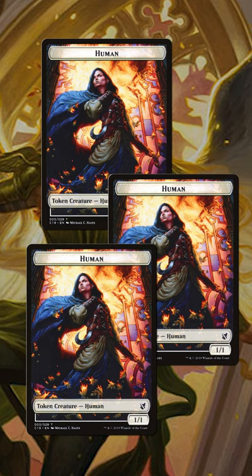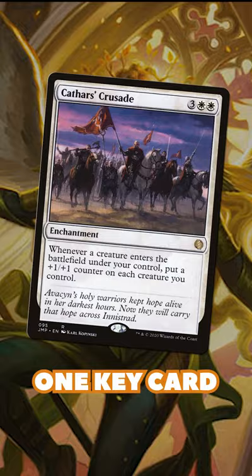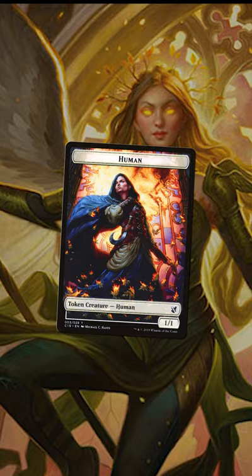If I'm putting one card as a must-have for Adeline decks, it's Cathar's Crusade. Whenever you make tokens, they make each other, and each other creature you control, a lot bigger. It can turn a fresh 1/1 into a 4/4 instantly. Get those humans pumped and make them swole — they're going on the attack.